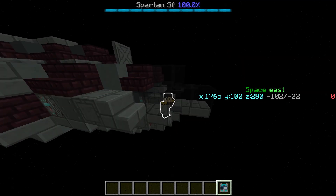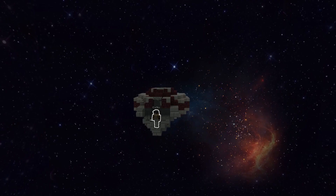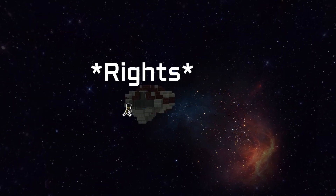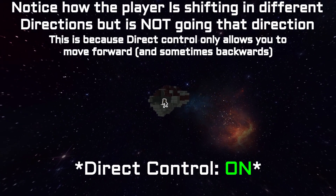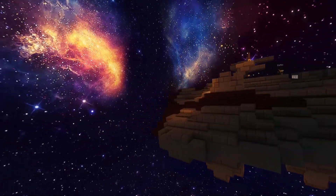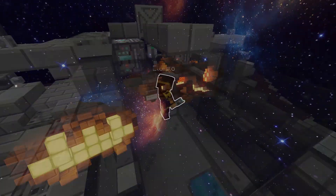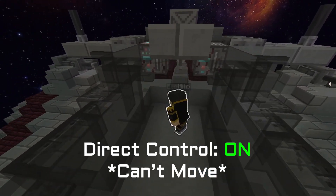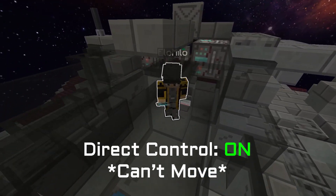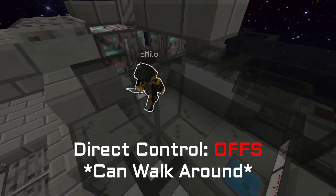Now that we understand thruster power modes, we can get to the second part of the tutorial: direct control. This turns a starship from a ship that moves left and right into a mode where it only moves forward, just like a real life jet fighter. The way the ship identifies forward and backwards is based off of where the main amount of thrusters are facing. Something to think about when you're in /DC is that you can't move around your ship like you were once able to. The way to move around your ship again is to disable direct control by typing /DC again.